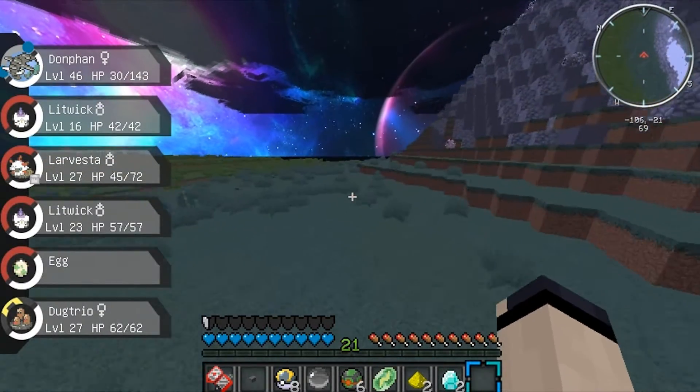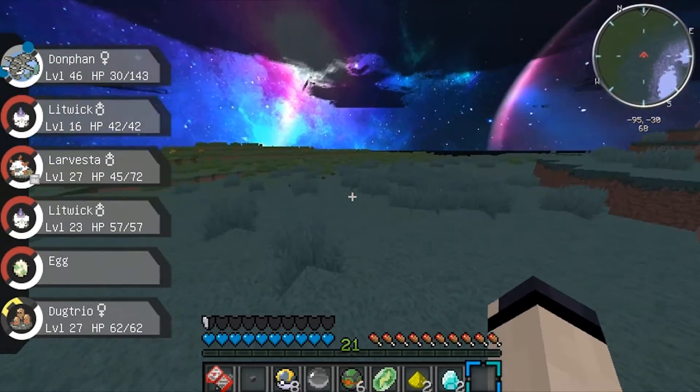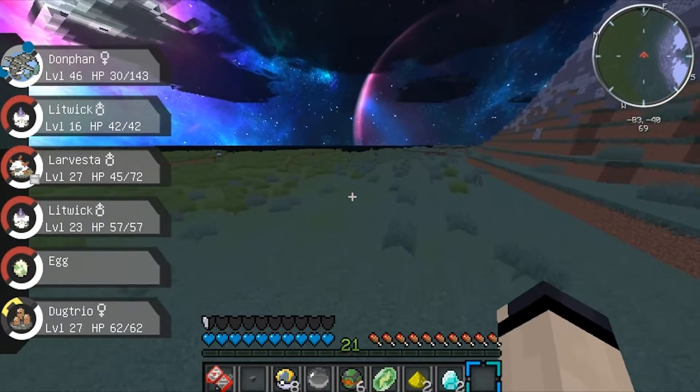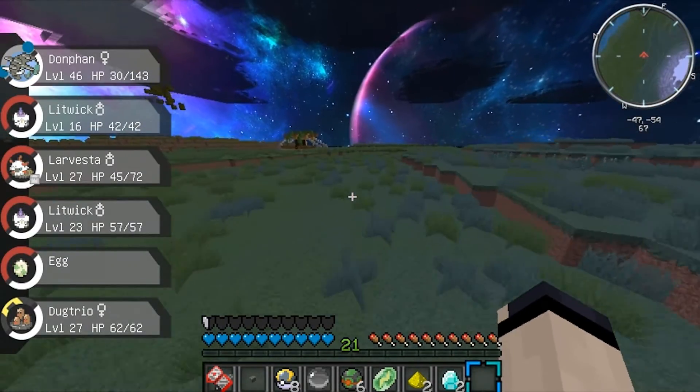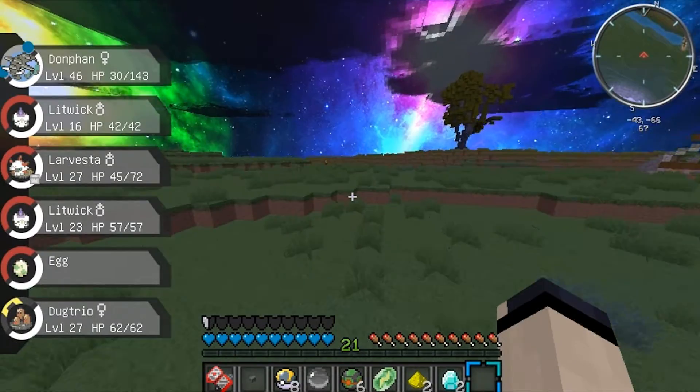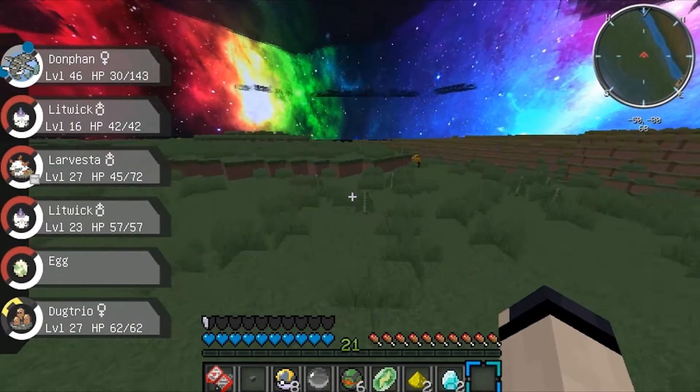All right, I shouldn't have done that — go for the rock slides, Dwebble! I want to see Dwebble take out this Gengar. If not, I'll have Gengar take out the Gengar. This is a lower level one so Dwebble should actually be able to pull it off.